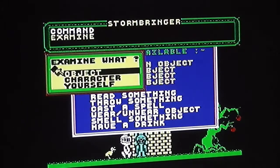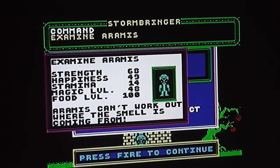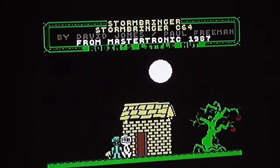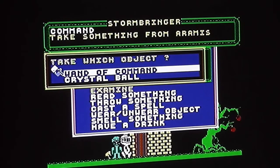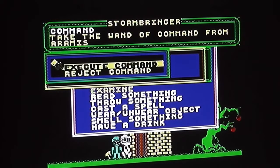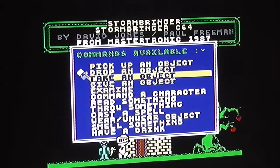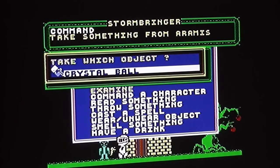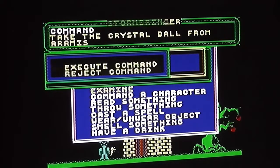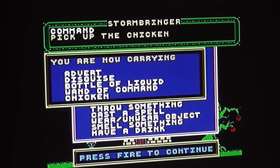Moving along - as with the previous games, there are characters to interact with. This blue guy, for example - you can look at him, he is Aramis Le Pew. It tells you a little bit about him, and you can give or take objects. He's got a wand of command and a crystal ball, so let's take the wand of command. There's also a chicken on the ground to pick up - it'll become clear why I'm picking that up in due course.